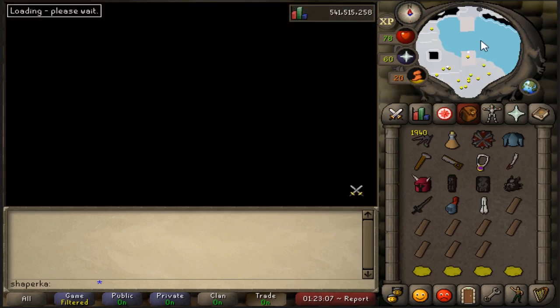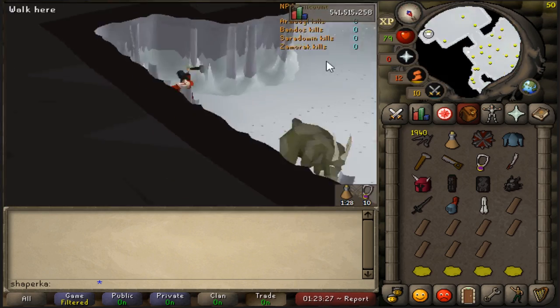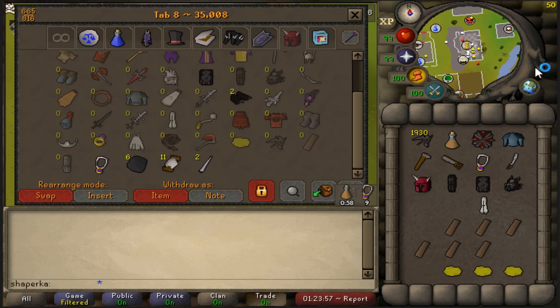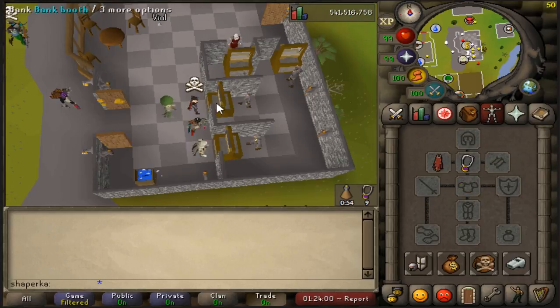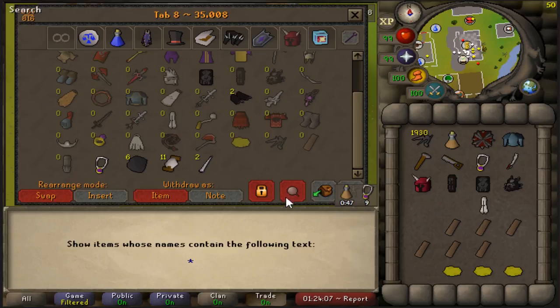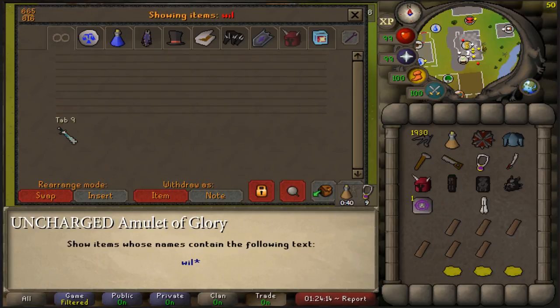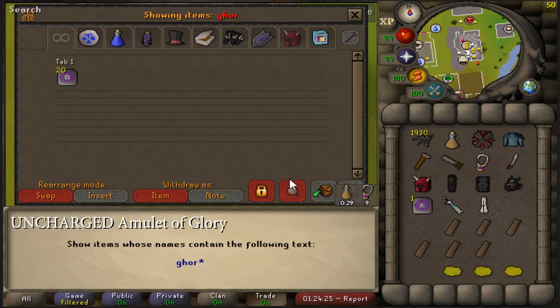Go north across the bridge, east, and there it is in a corner. Now for the wilderness steps: you are going to need an Annakarl teleport and a Goruk teleport. I recommend bringing a wilderness sword, a dragon med helm, a rune platebody, a brine sabre, an amulet of glory, black d'hide body and vambraces, and a dragon mask.